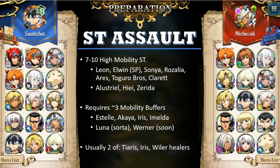For example, Leon, SP Elwyn, Sonya, Rosalia, Ares, Togo Brothers, and Claret are all high mobility strikers. In addition, assassins with high mobility include Alustrial, Hiei, and Zerida. There is also Deedlet with her double-action maneuvering and then attacking at 2 range.